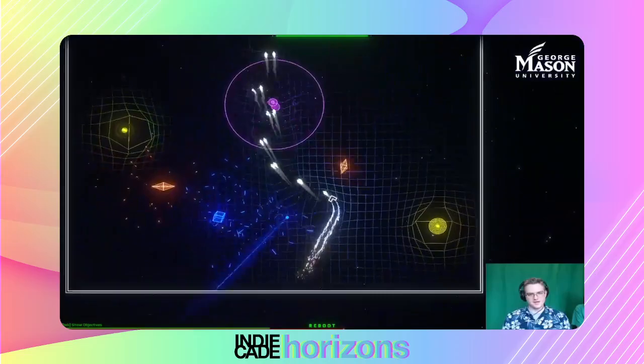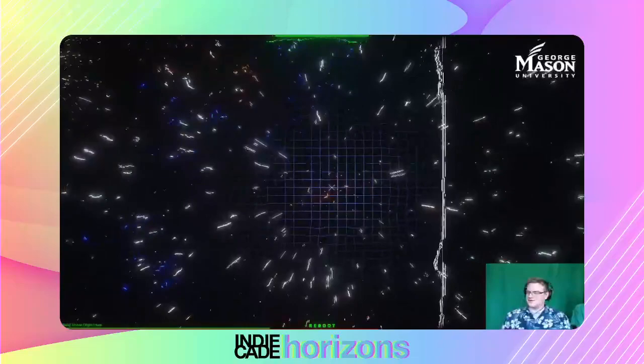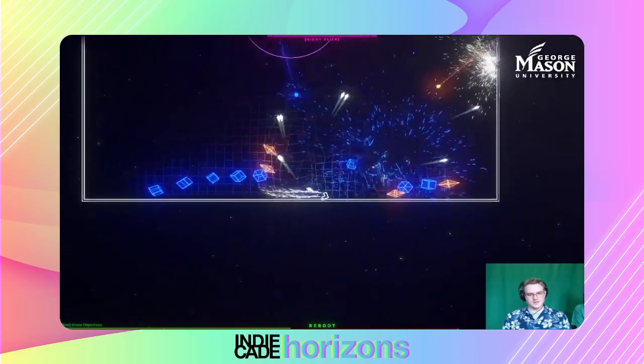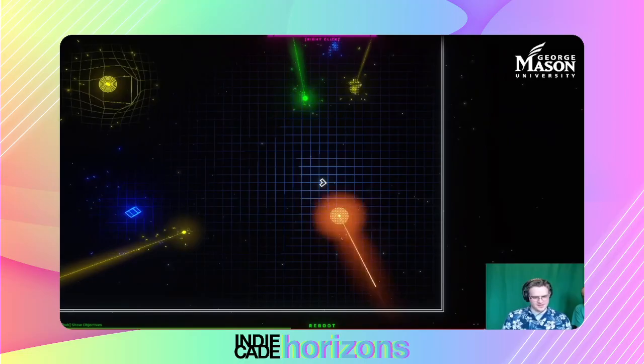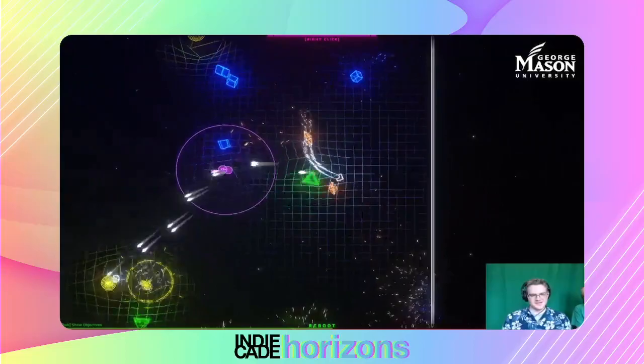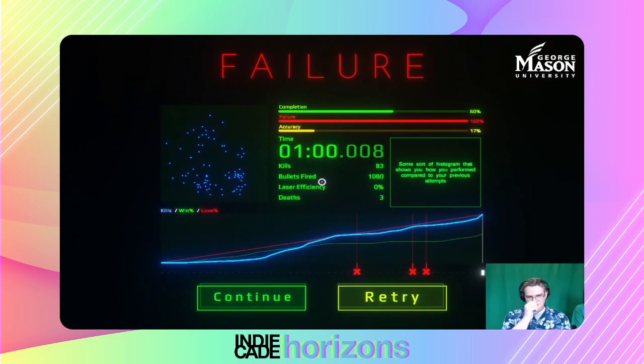It is amazingly pretty. The use of the grid in the background helps show that warpy, spacey feeling, and it's really fluid. At the bottom of the screen there's a green and a red line showing how well you're doing. The red line is time, which you're running out of, and the green is your goal — you're almost halfway through.